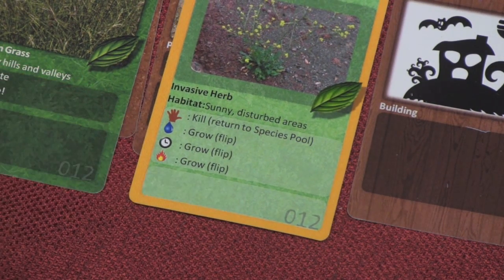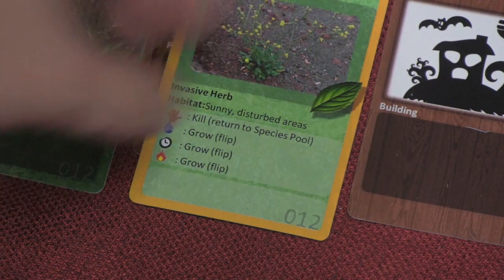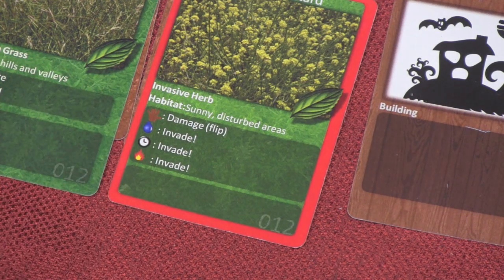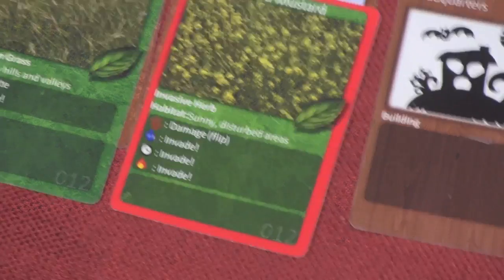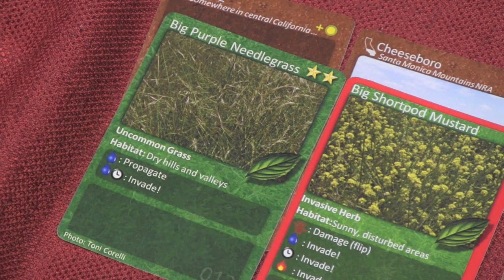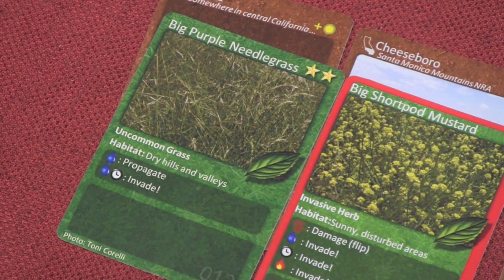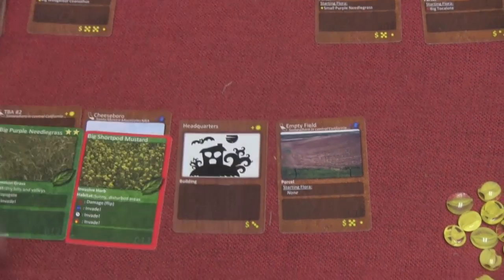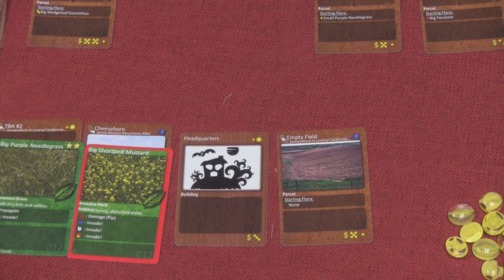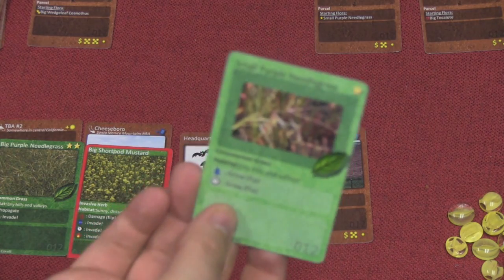Playing a water, time, or fire card will cause a plant to grow. Why would you make it grow? You wouldn't — unless it's on your opponent's side of the table. It can also invade, meaning it moves into another area on your opponent's board and can even push out another plant. Propagate means that if you water a plant, you can search your deck and find a small version of it and place it in one of your open areas.